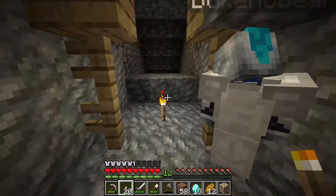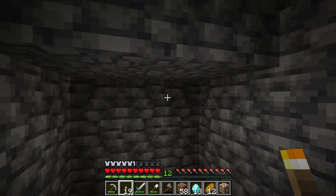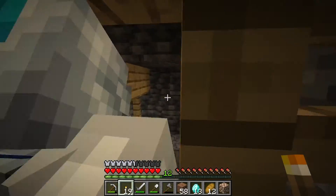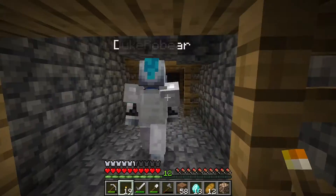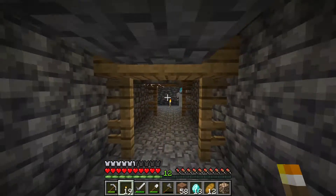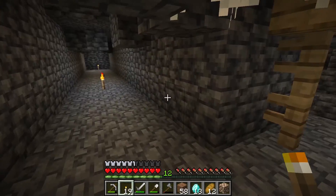I threw torches in front of me — go get it. That was half of all the torches I have. I think we're gonna be getting out pretty soon. Yeah, we're gonna get out of here soon for sure. We've got some good stuff though. Let's see how much longer we have in this episode — about seven minutes. I would like to get out of here before we end the episode. Nothing down there — we should probably start heading back. Probably a good idea.